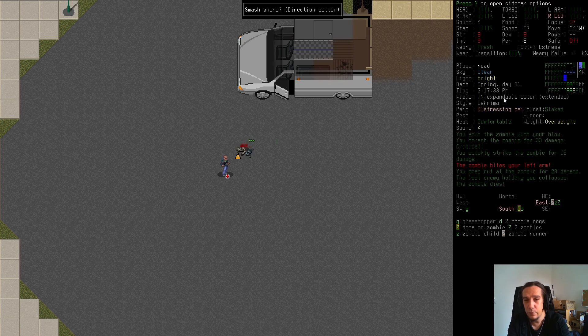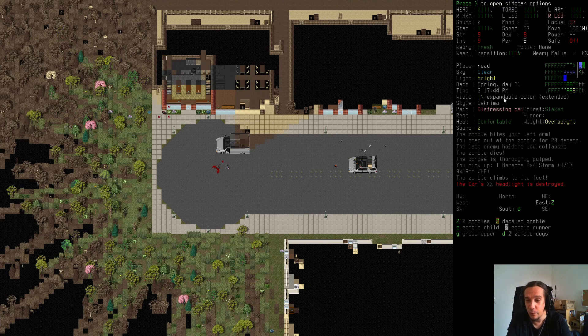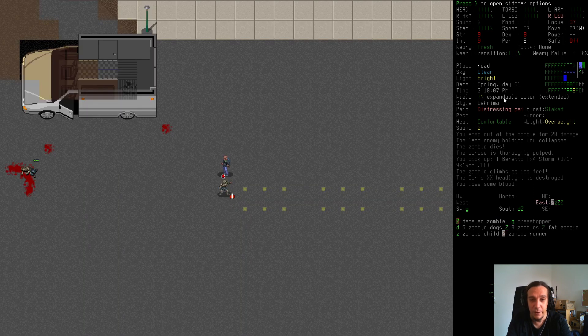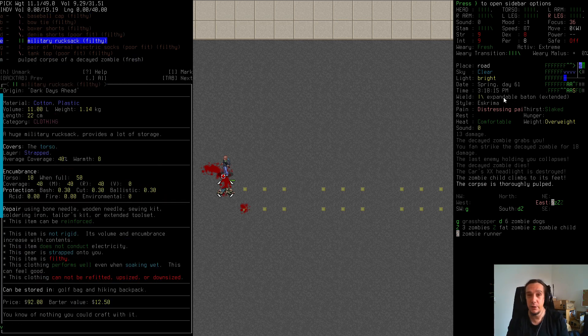A Beretta! Whenever you find a firearm, rejoice — firearms are among the most desirable things in this game. Shooting zombies from a safe distance is way less harmful than going into close contact with them. But there's one important thing about firearms: they're loud. Loud noises attract enemies — that's one thing you have to take care of. Also found a military rucksack on a zombie — going to pick that up and drop it at the end of the road as a memo.